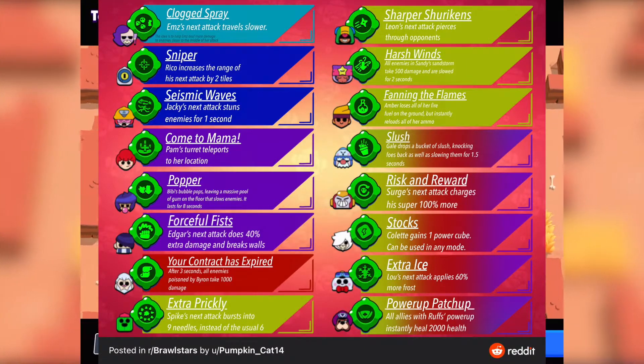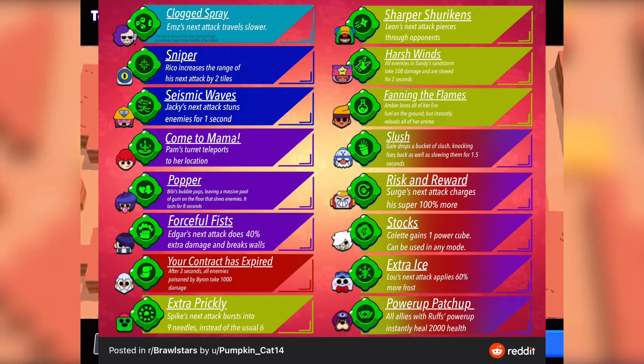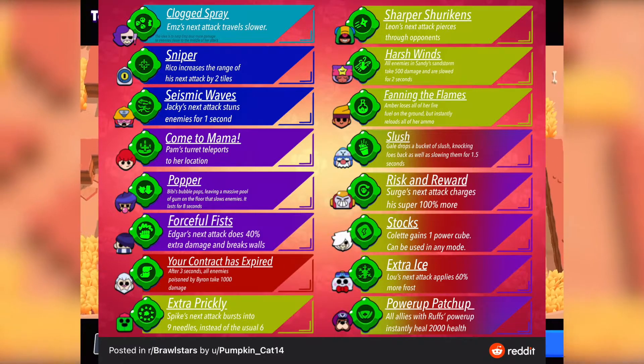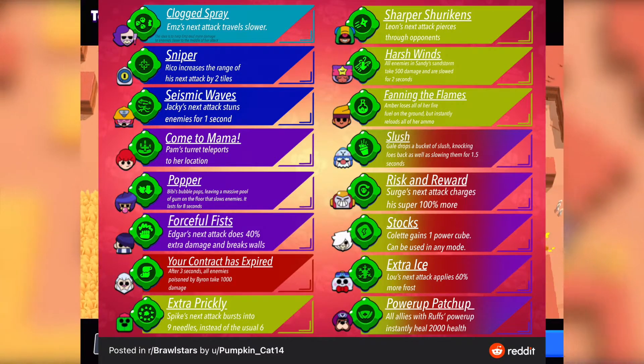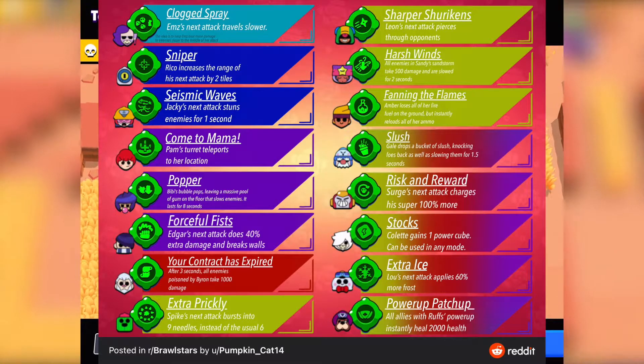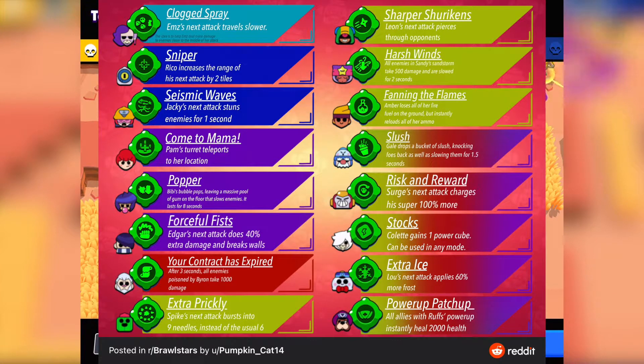Next up is Pam, whose second gadget would be called Come to Mama, where Pam's turret teleports to her location. This is going to be amazing — it could be OP especially since Pam's turret heals her, so repositioning it instantly is a big deal.